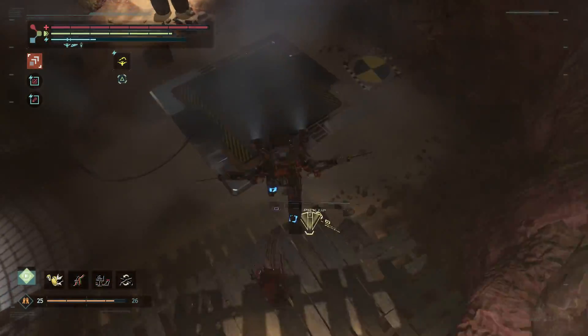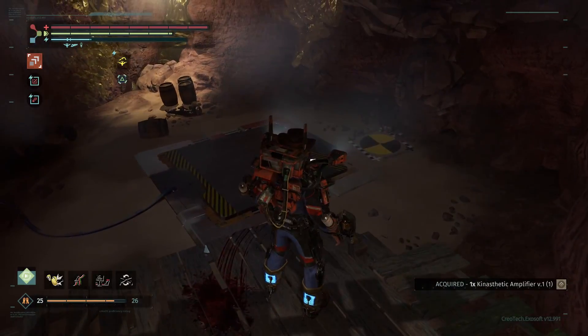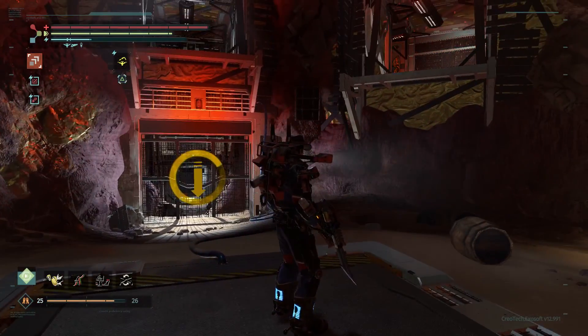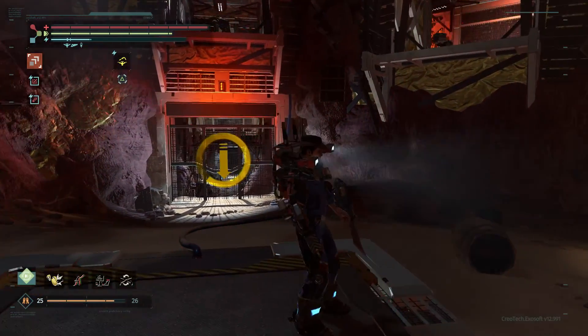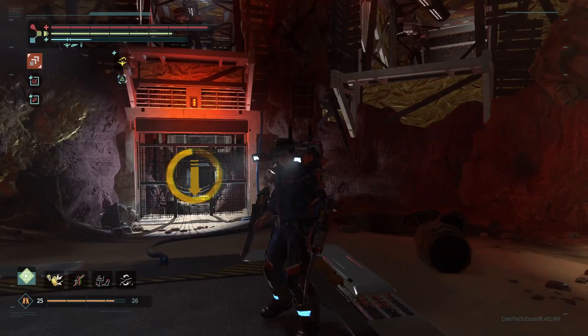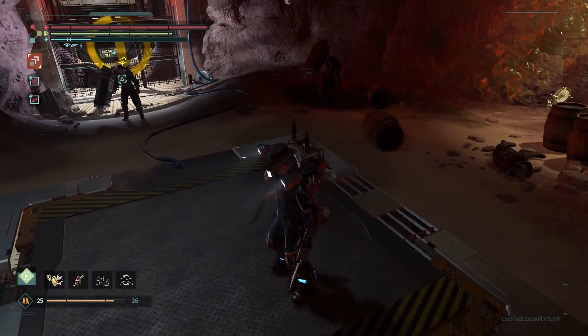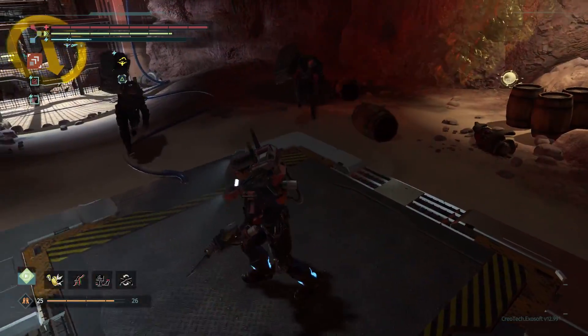We're going to drop down here — got the kinesthetic amplifier version 1. We're going to have to hold our ground here, and this is not exactly easy. We're going to have two single-rig guys coming in, and they are nasty. You want to avoid their lunge attack at all costs.